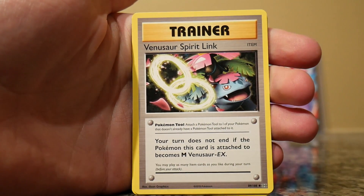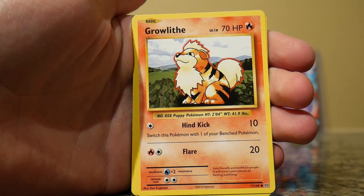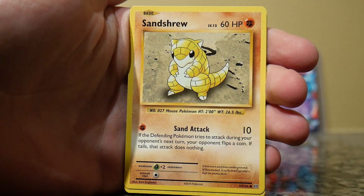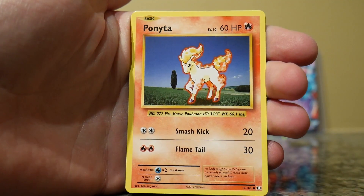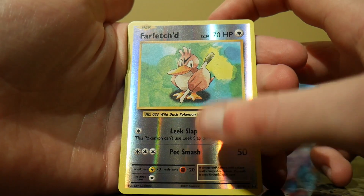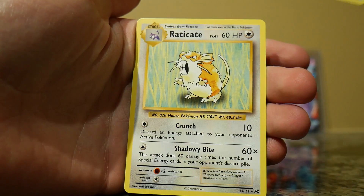Full Heal, Venusaur Spirit Link, Growlithe, Nidoran, another Vulpix, Sandshrew, Ponyta, Reverse Holo Goldfish, and Electrode.